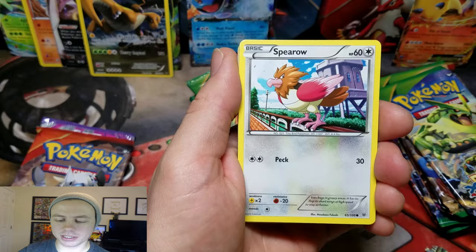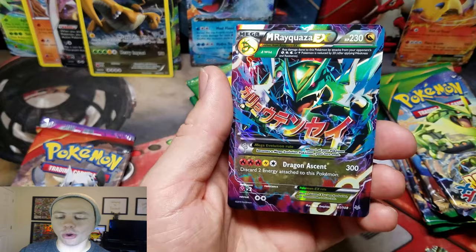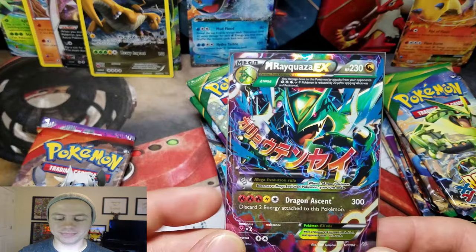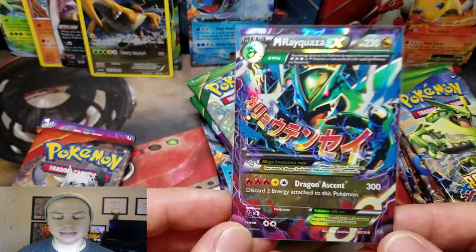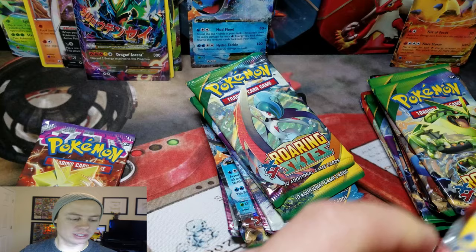Dunsparce, Spiro, Natu, Ninjask, Gligar, Firo, Mega Turbo, Winona, Gligar, Reverse Holo — oh sweet! Mega Rayquaza EX! This card right here is kind of expensive, you guys. This is one of the really nice cards you can get from this set — this, and of course, the two Shaman cards. Wow, that is an amazing pull. I'm glad we were able to get something from Roaring Skies there.